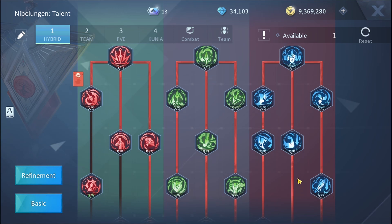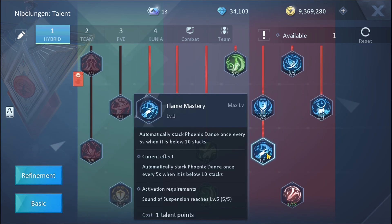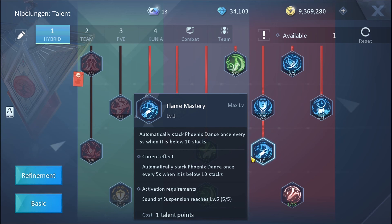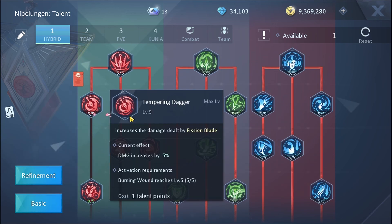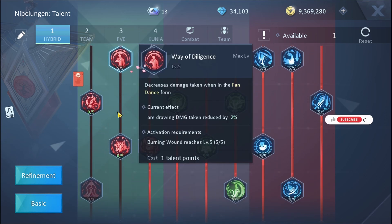For the blue section, one of the most important nodes to unlock is Flame Mastery — very important for the blue fan state. For the red section, the Fission Blade node is one of the best because you want to be using Fission Blade a lot and it increases your DPS. Interestingly, the game itself advises you to go hybrid when using this class: one talent decreases damage taken when in fan dance form, suggesting you should not stick to just one state.